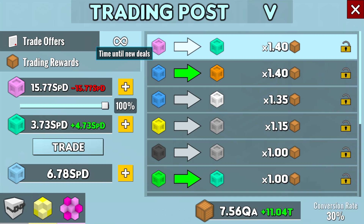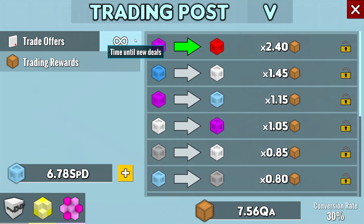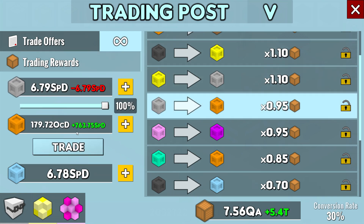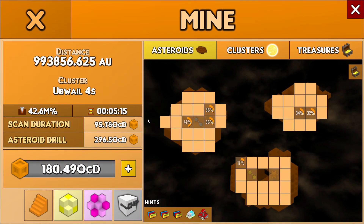I was trying to get more orange resources, but there aren't enough of any resources other than blue ones originally, so I won't be able to push the asteroid drill further — but whatever.